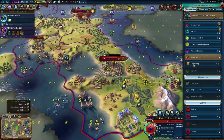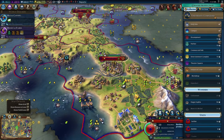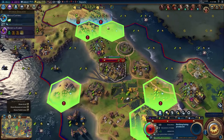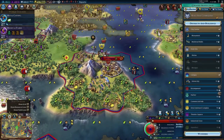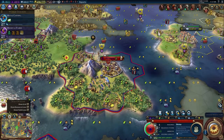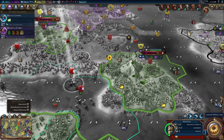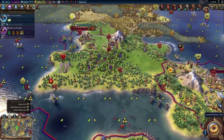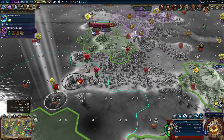We're getting closer to actually needing a builder. We could also throw down some military units which wouldn't be a bad idea. We could look at building a harbor - the best place would be right here but I already have something else there. An encampment might not be bad either right here. Let's grab a workshop first so whatever we build will be quicker. A shrine gives us more faith and actually allows us to purchase religious units. Let's get units up here - is he actually spreading his religion on top of me right now? Actually, I have an inquisitor - I should grab the inquisitor.